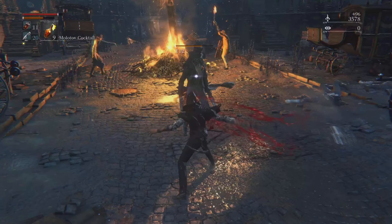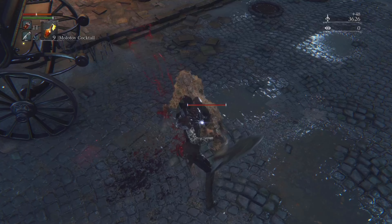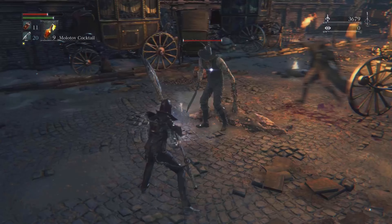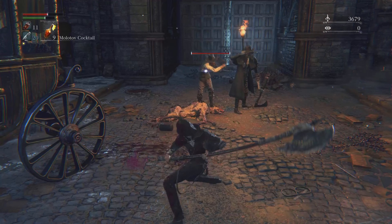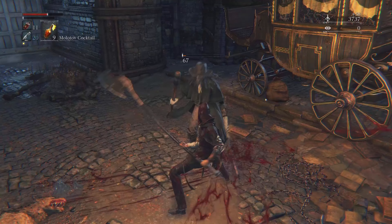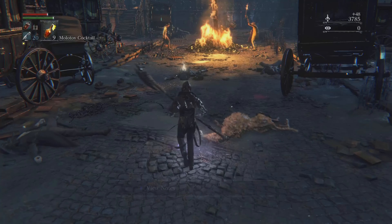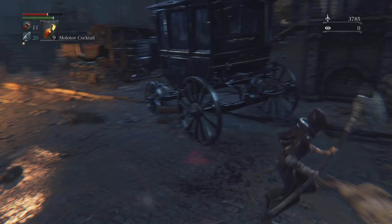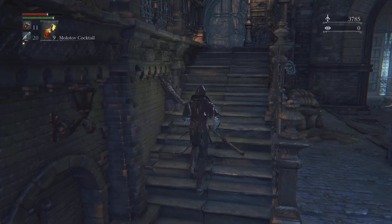I threw a Molotov at some enemies and they both died. But there was a dog down here, and my health was so low I couldn't stay alive long enough. Throughout the time I was getting stronger and understanding my mistakes in this game.